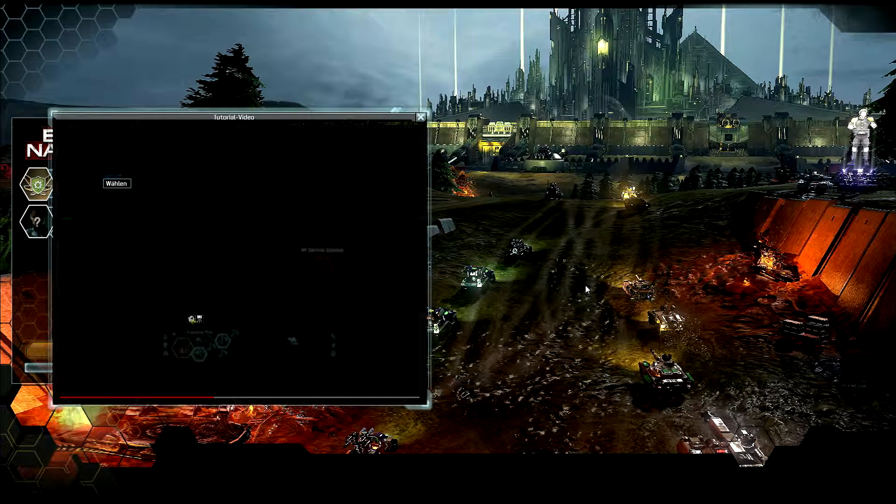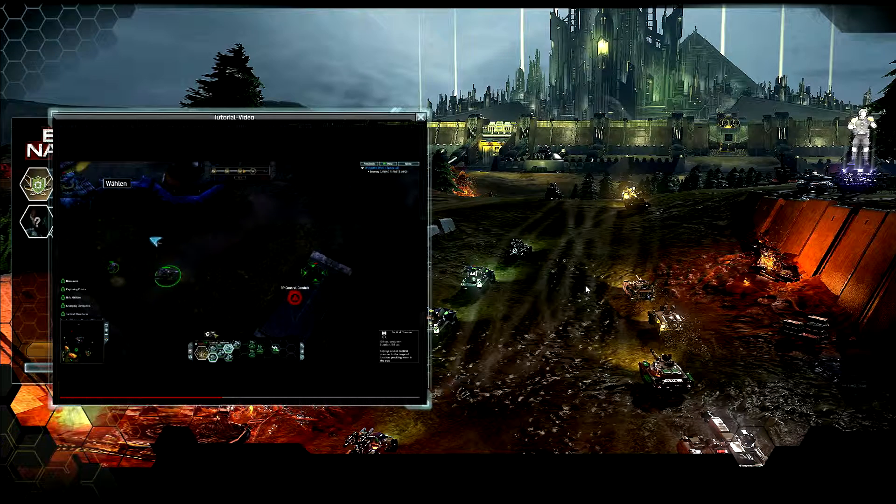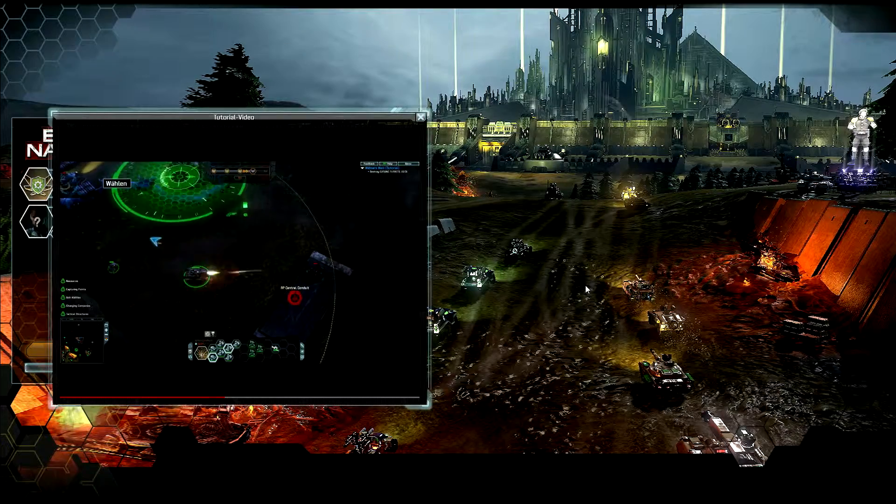Units also have unit abilities. To use a unit ability, left-click the icon above the tray. Some are offensive, requiring you to target an enemy, while others are passive.